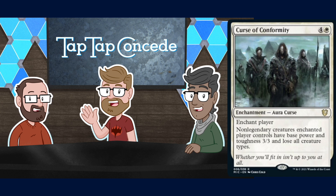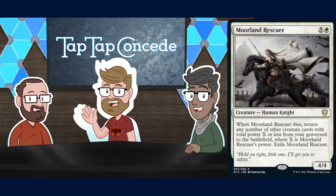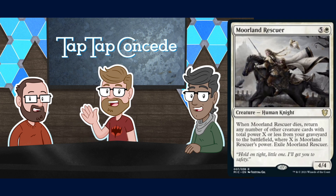Moorland Rescuer is five and a white for a 4/4 Human Knight. When it dies, return any number of other creature cards with total power X or less from your graveyard to the battlefield, where X is Moorland Rescuer's power, then exile Moorland Rescuer. You're going to get at least four power worth of creatures back, and if you've pumped the Rescuer you might get more. It's any number of creatures as long as their total power adds up to whatever the Rescuer's power was.